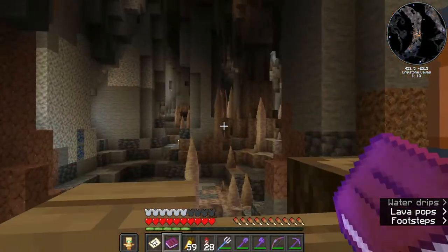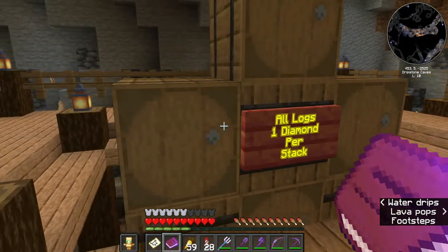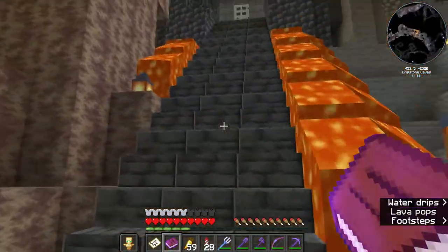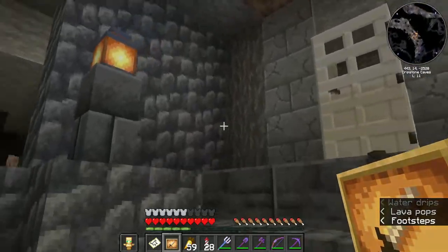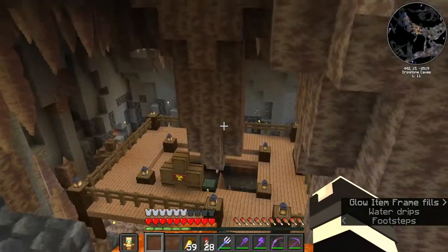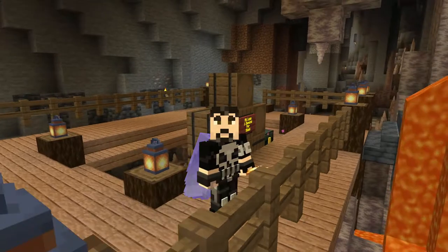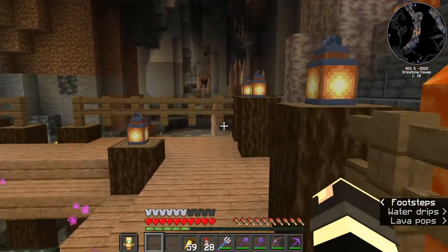Anyone that's going to be selling stuff out of the black market - it's obviously expandable. The first lot of deals is all logs - one diamond per stack - because let's face it, all the log prices in the shopping district are pretty high. Hopefully very soon we'll get some other items for sale here in the black market to make the cost of living maybe a little bit easier on the server.